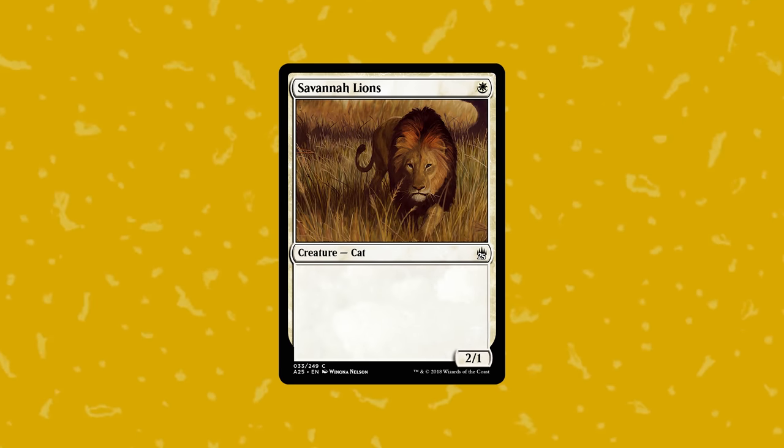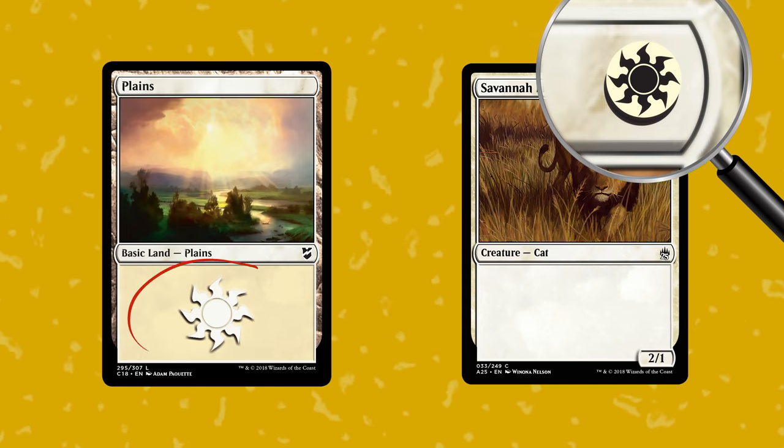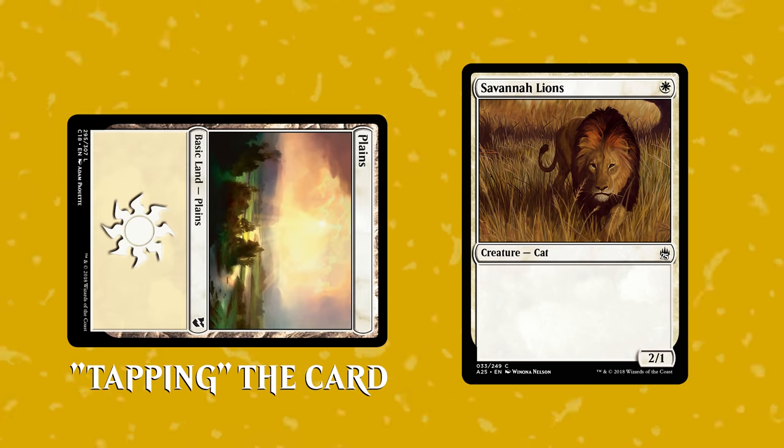Let's look at the card Savannah Lions. Like all spell cards, it has those symbols in the top right corner. This is the cost. If you want to play this card, you're going to have to pay that cost. See the symbol in this circle? It matches up with the symbol on this land card, a plains. That tells you that this plains can pay the cost of the Savannah Lions and allow you to play it. To do that, you just take the land and turn it sideways, like so. This is called tapping the card. It's a way to indicate that it's been used. When you do that, you generate the one white symbol that is needed to pay the cost of the Savannah Lions.